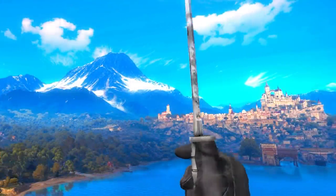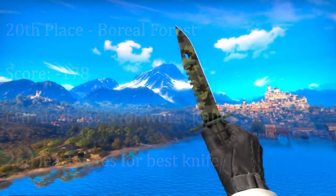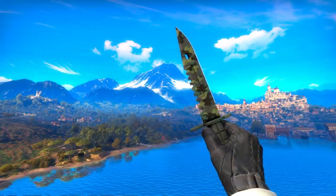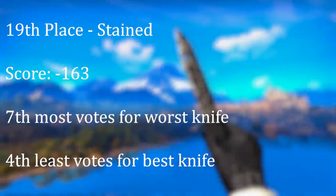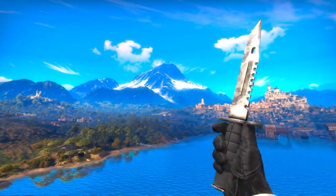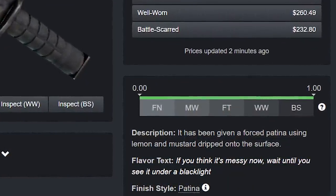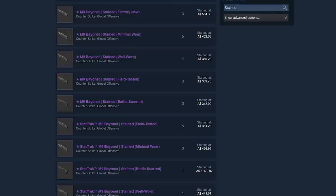In 20th place, we've got the Boreal Forest. This is basically the last green camo finish, but it's also the least well known of the three of them, which is probably why it got voted down a lot less. However, it still sucks. In 19th place is the Stained — another one of the dull OG finishes Valve mistakenly thought people would like. As the name suggests, it is stained, apparently with lemon and mustard. Who wouldn't want to pay hundreds of dollars for a knife that's stained with lemon and mustard?